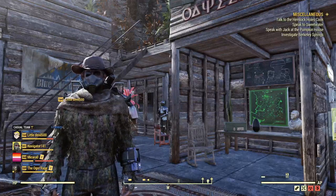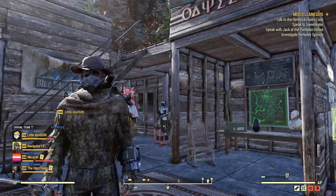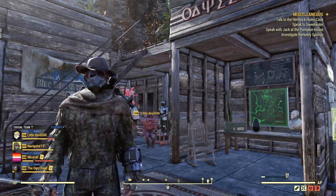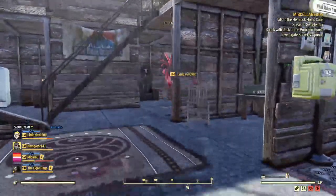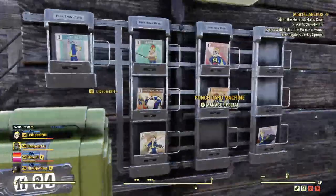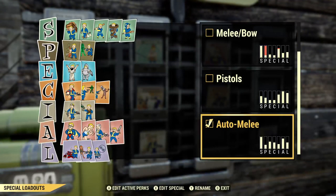But in 76, there are two weapons that are very similar to it, and we're going to work with those as we don't have the autoaxe yet. It hasn't dropped yet. Anyways, let's move on here and move over to the perk machine. I'm going to come down here to my auto melee build.